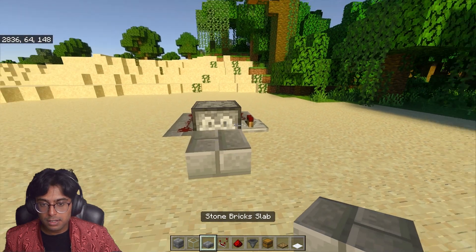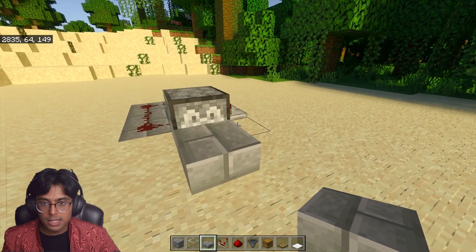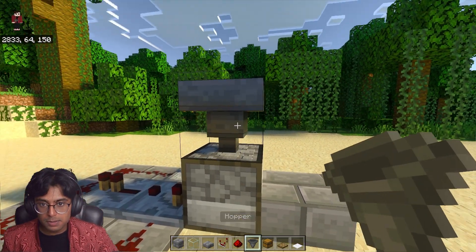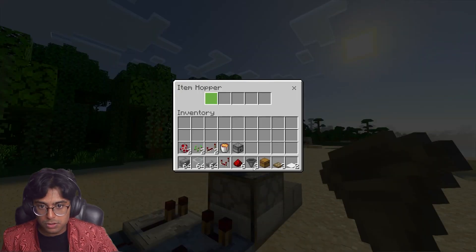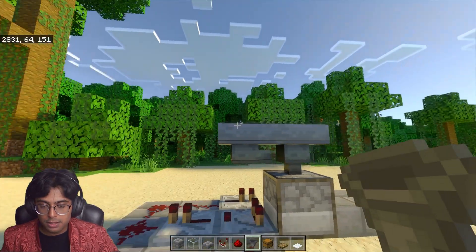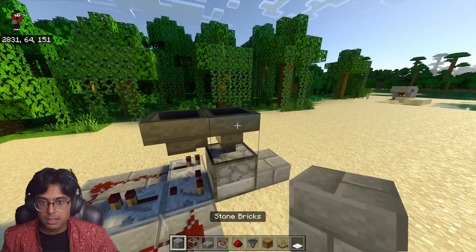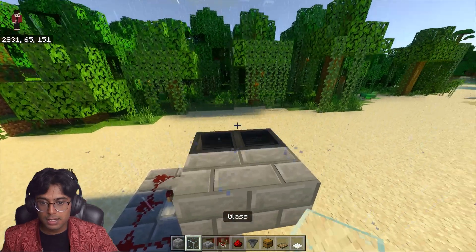Grab your slabs and place one slab over here — this is where the baby chickens will be standing, and once they grow you will place lava on top. Now grab your hopper going to the dispenser like this, and another hopper going to that hopper just like this. This is where the chickens will stand so they can lay their eggs.